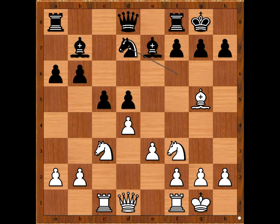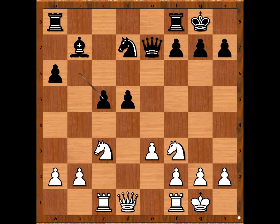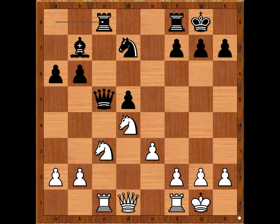Knight takes on d7, bishop takes bishop, queen takes bishop, d takes on c5, and Black had to recapture with the queen. If pawn takes, knight takes on d5, queen takes on c5, and white is better. Now very precise play is continued.